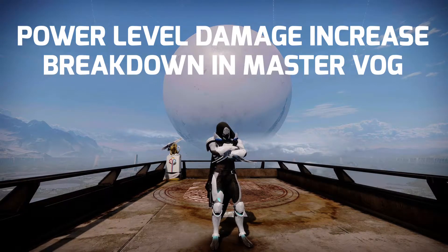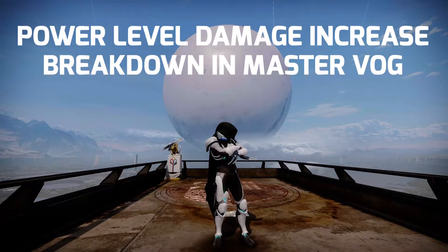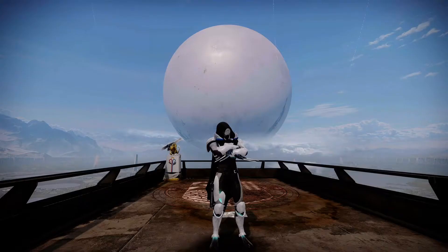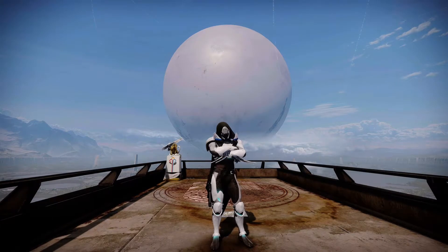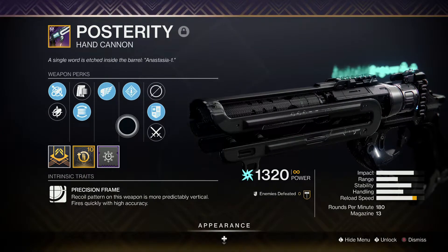Hi guys, I'm Blind and this is a power level increase breakdown for Master VoG so you can be less and be more. For this video I was using a Posterity hand cannon. You can see the roll here — I was making sure the Rampage was procced and then we were slowly working down our light level.